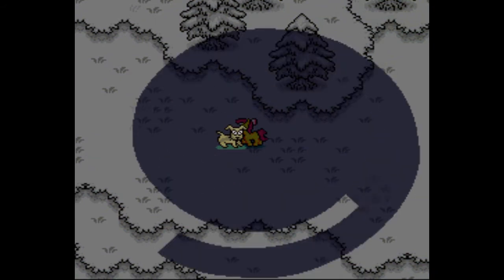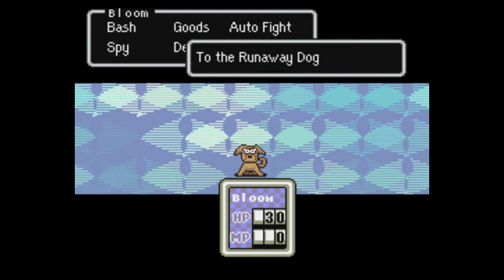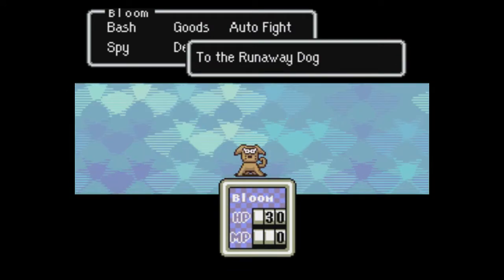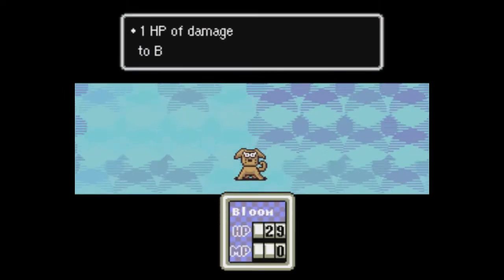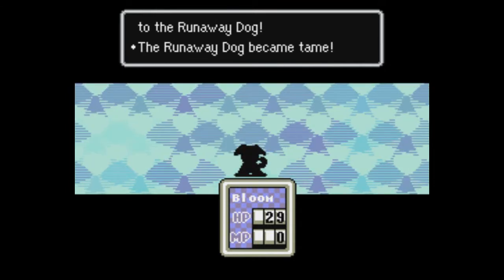We'll fight various enemies and hope they drop items, which they will eventually. Now, the runaway dog here — as well as the Parasprite — are enemies we've seen around here before. But this particular dog is slightly different than it was when Dinky fought it.